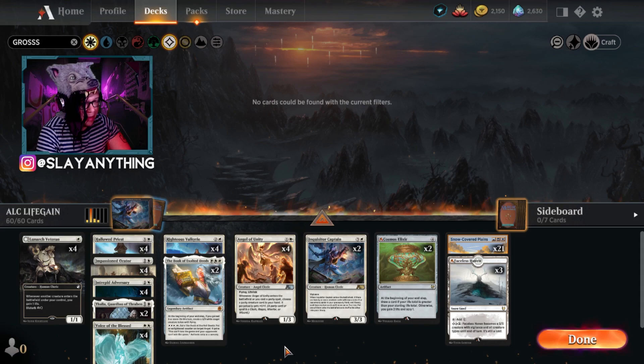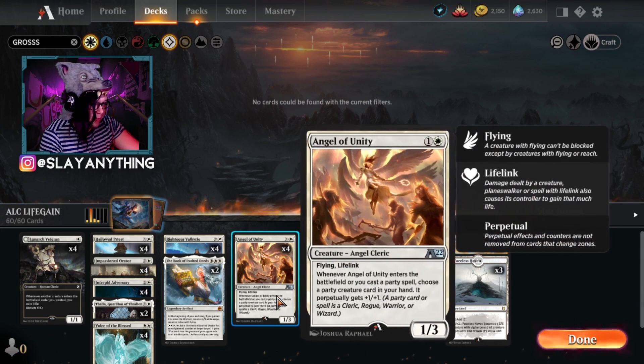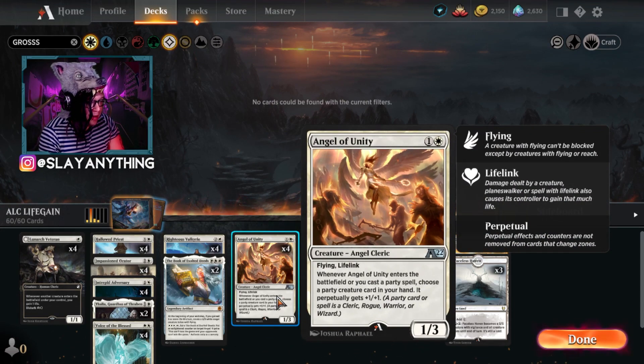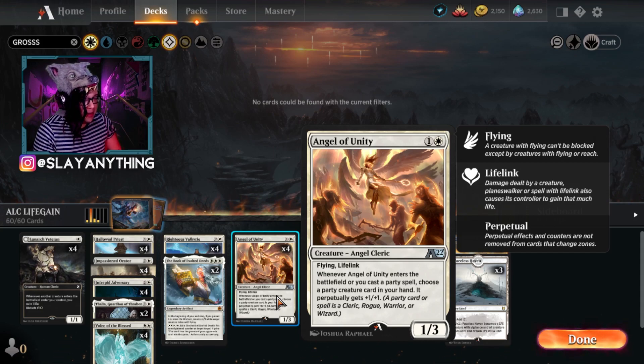In the brand new Alchemy format, there are two brand new Alchemy cards I really want to showcase because they are amazing in mono white. They also rebalanced a couple of cards. The first brand new card from Alchemy is Angel of Unity — for two mana, a 1/3 flying lifelink. Whenever Angel of Unity enters the battlefield or you cast a party spell, choose a party creature card in your hand and it perpetually gets plus one plus one.